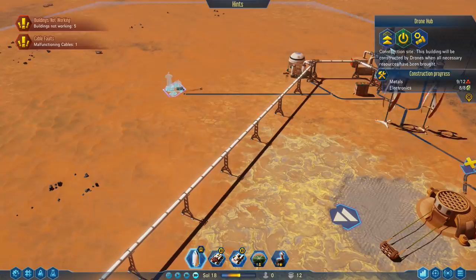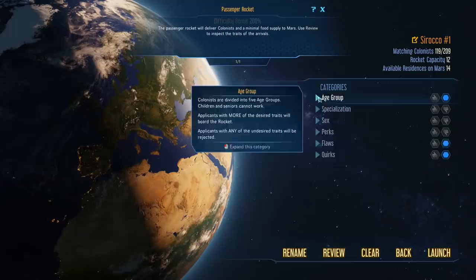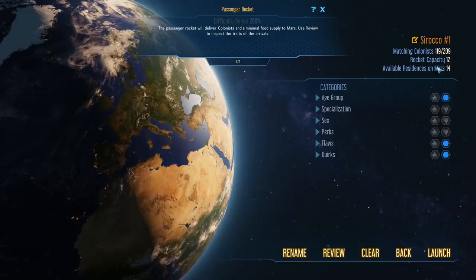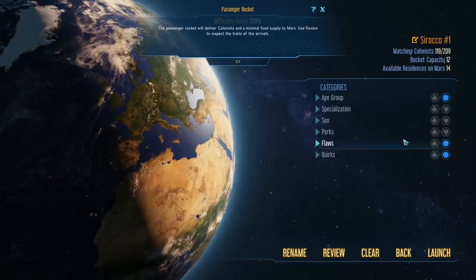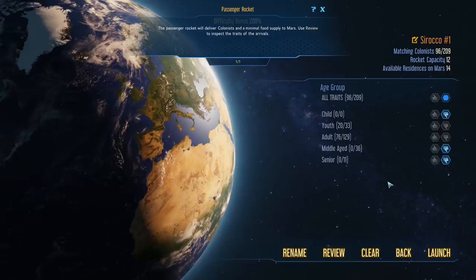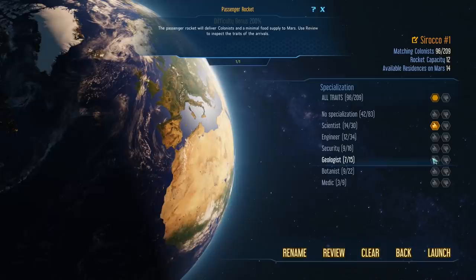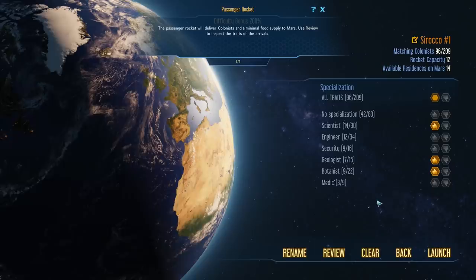How's that drone hub? We are working on it — let's prioritize it a bit higher. Our rocket has arrived on Earth, so we can get a passenger rocket now. The way this works: you have categories with criteria you want your colonists to meet. Right now 119 colonists out of 209 are matching the default criteria. We can change age groups, and we definitely want scientists, some geologists to work in the extractor, and some botanists to work at the farm.